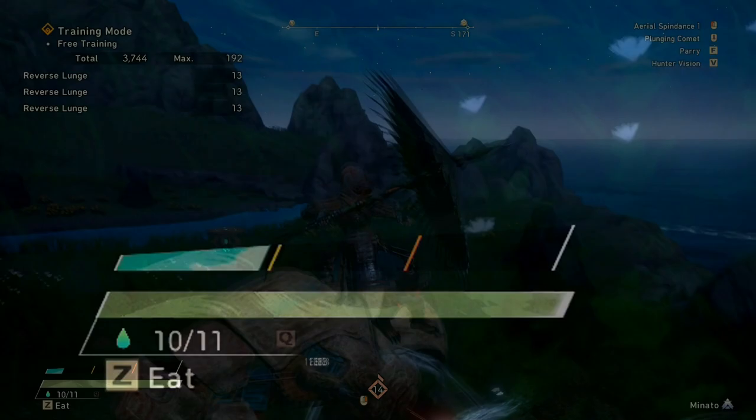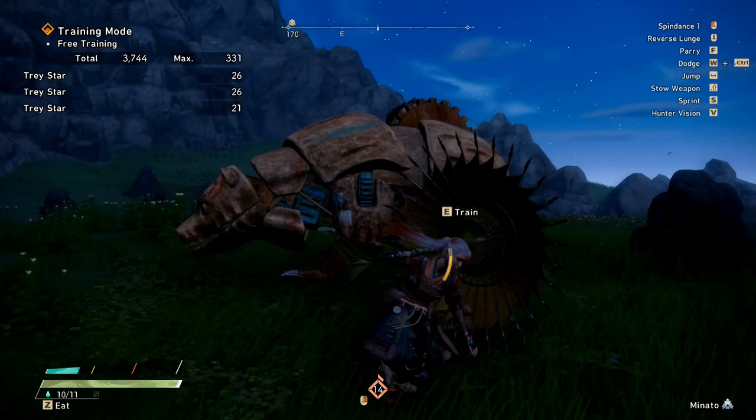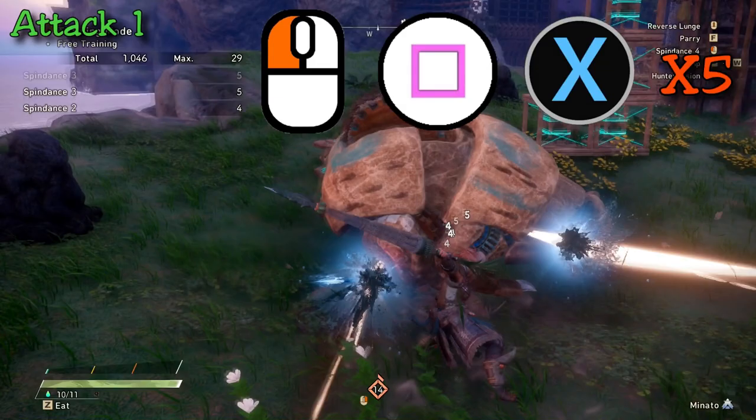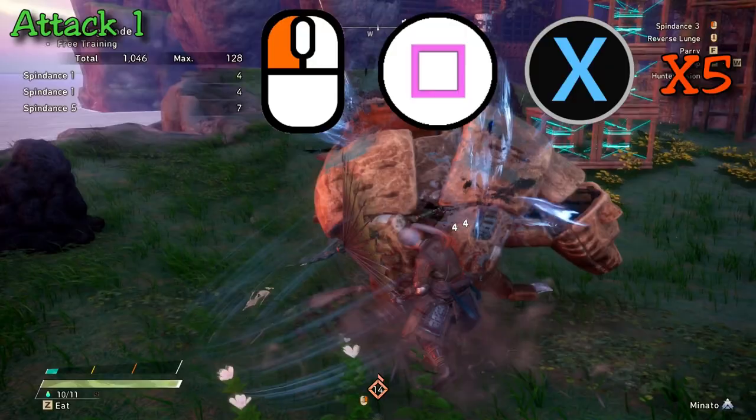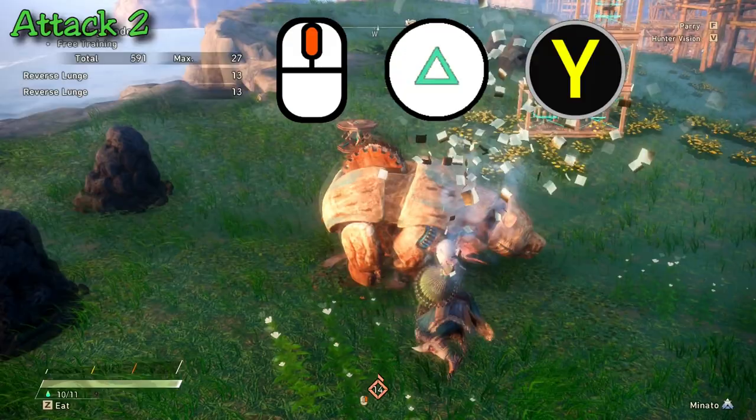Let's talk about the basic attacks. Since this game is on PC, Xbox, and PlayStation, I'll note on screen the button correlation for each specific skill. Attack 1 is your basic attack — left click, X, or square. Hitting it five times will do a spin dance combo. Very straightforward attack, lowest damage combo for sure, and it generates a medium amount of energy, basically because of the multi-hits.